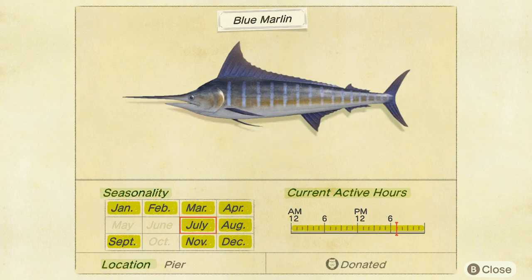The last new fish in July is the blue marlin. If you've been playing since launch, chances are you've already got one. They went away for May and June but they're back now for July. So if you haven't caught a blue marlin yet, keep your eyes out. They sell for 10,000 bells and can only be caught from the pier — a size six shadow, catchable all day.